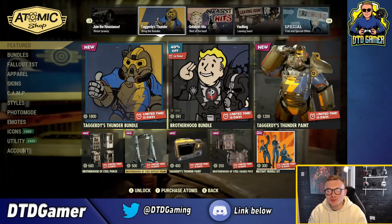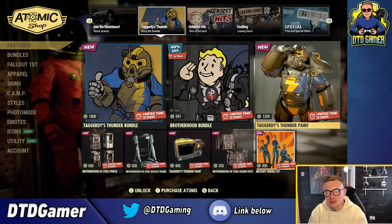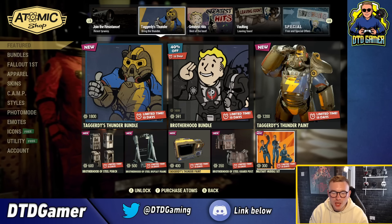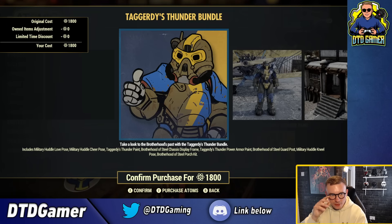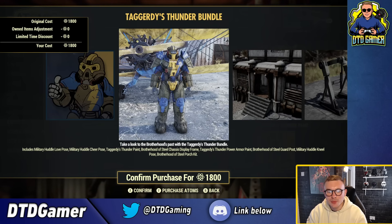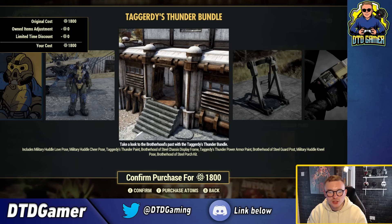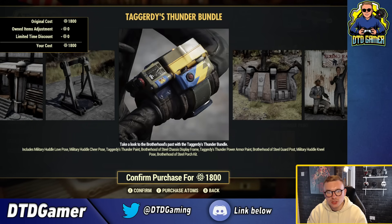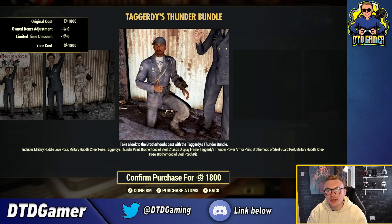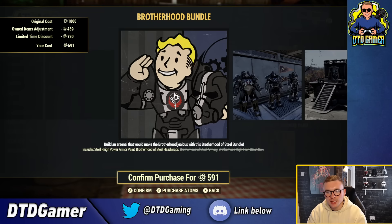Moving to the next page - all the stuff that came in last week. I didn't do a review on it; I've noticed not that many people watch those so I might stop unless something dramatically fantastic comes out. It's still available: for 1800 atoms you get the Military Huddle Love pose, Military Huddle Cheer pose, Taggity's Thunder Pip-Boy paint, Brotherhood of Steel chassis display frame, Taggity's Thunder power armor paint, Brotherhood of Steel guard post, Military Huddle Kneel pose, and the Brotherhood of Steel porch kit.